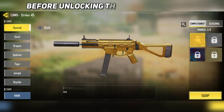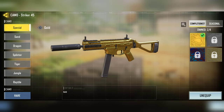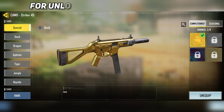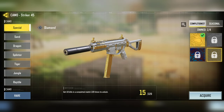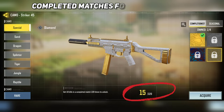Before unlocking the diamond camo, you have to unlock gold camo for the same gun. Now, different guns have different requirements for unlocking diamond camo. For example, once you unlock gold camo for any SMG, it requires you to have 10 kills in 120 completed matches for diamond.